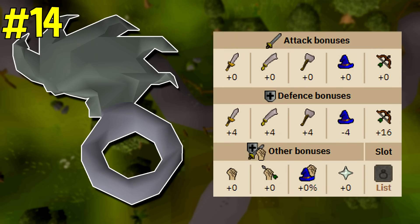Coming to number 14 is the granite ring imbued. The granite ring imbued offers one of the best ranged defensive bonuses in the entire game and the item is extremely cheap. The granite ring is only worth around 54k and if you imbue it with nightmare zone points it gives a plus 16 ranged defense bonus. The only other item that actually offers a higher ranged defense bonus is the ring of suffering imbued. So if you don't really have enough money to buy a ring of suffering, I would consider buying the granite ring and imbuing it if you really need to maximize your ranged defensive bonuses.